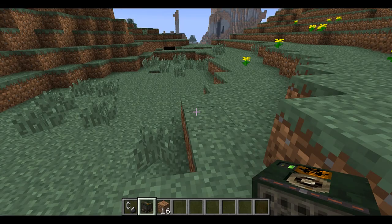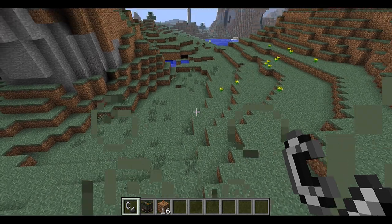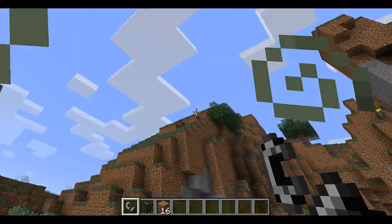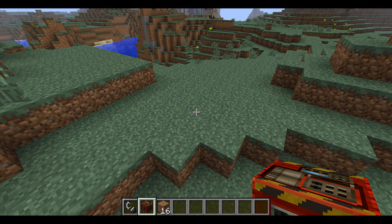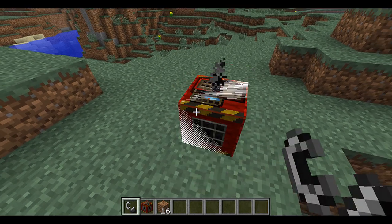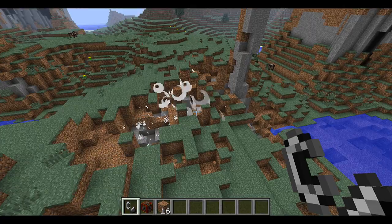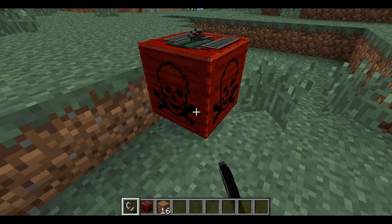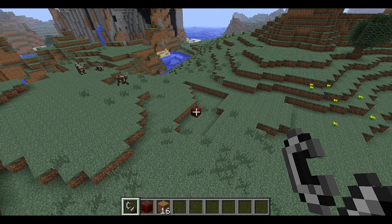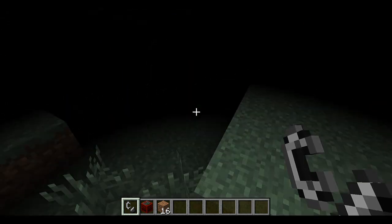Here's the chemical explosion, which just poisons anything around it — that's pretty much all it does. As you can see I'm pretty dizzy, like I'm drunk, and it makes it easier to die. It will do this until the effect is over. Here's the fragmentation explosion, which is similar to the shrapnel one. Here's the contagious explosion, which is similar to the chemical explosion but with different effects — as you can see I'm basically just blind.